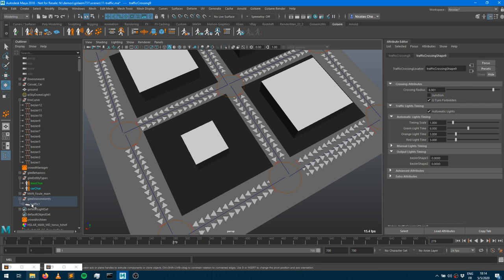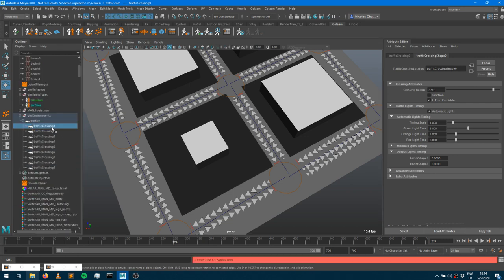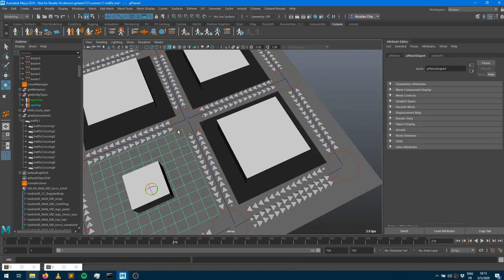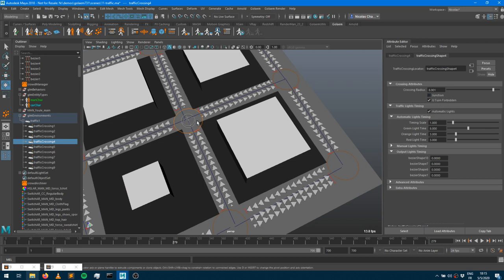My traffic environment node now has children — the different traffic crossing systems. Each is a node where I can set the crossing radius, and whether it's a junction. A junction means the traffic light system isn't required because only two roads connect — cars just go through. If it's not a junction, it uses the full traffic light control system. You can set lights to automatic and control the timing: green light duration, orange light duration, and red light duration — all driven automatically by the system.